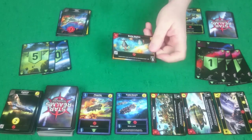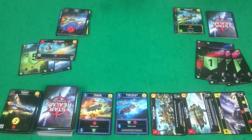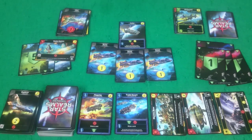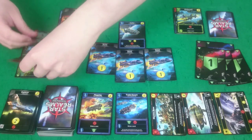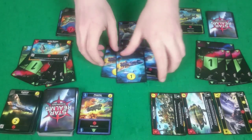Rogue will play her Battle Station, giving a bit of defense. She's got a Scout, two more Scouts, and a Cutter. She'll gain four authority for her Cutter and then she has five buys, so she'll pick up this Trade Escort here.